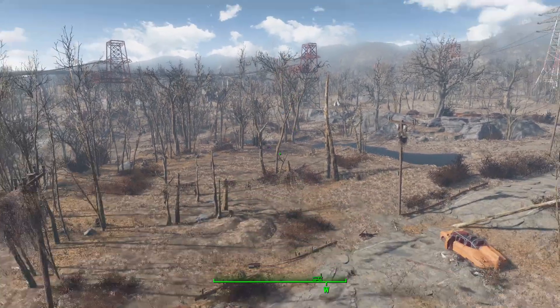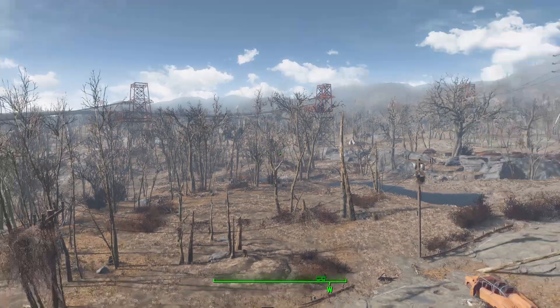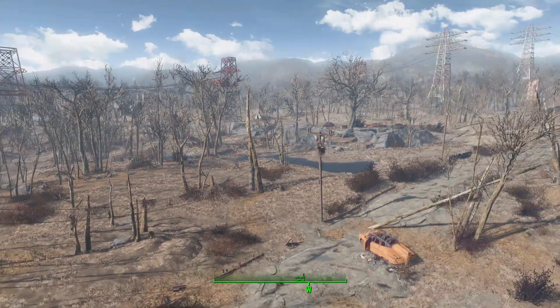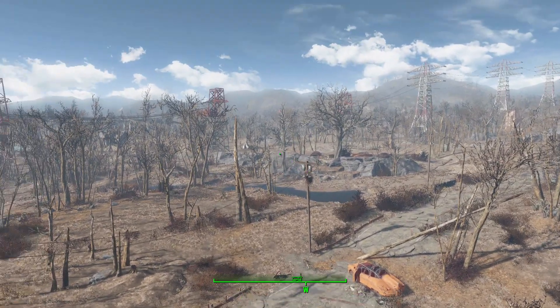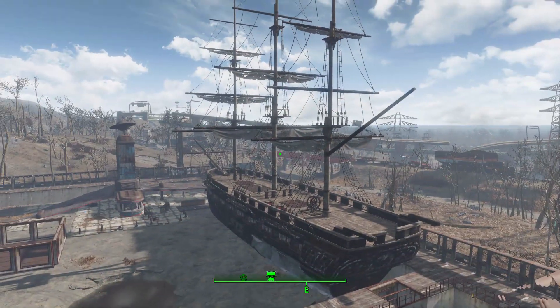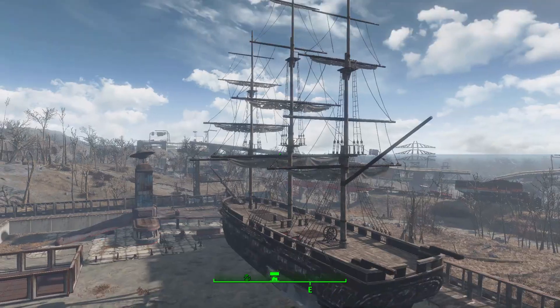What this glorious little piece of work looks to add into the game is a buildable navy vessel for you to construct in any of your settlements. And I've been having a lot of fun with this mod, as the ship in question is glorious. Just look at that beautiful sailing ship. I love it.